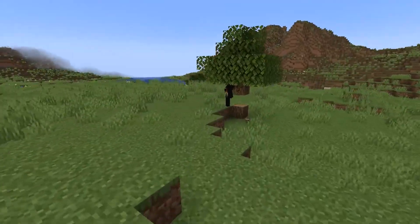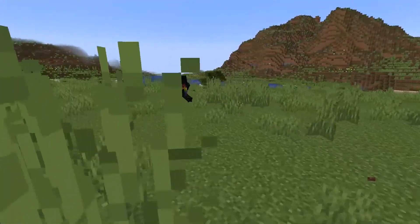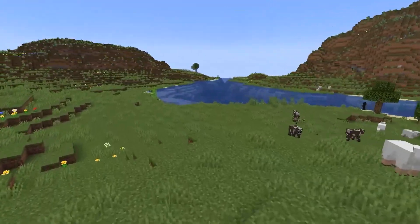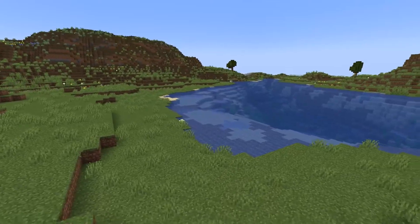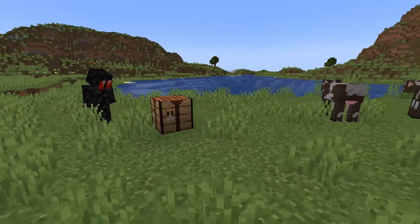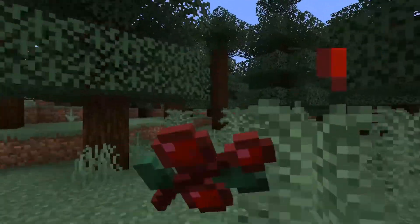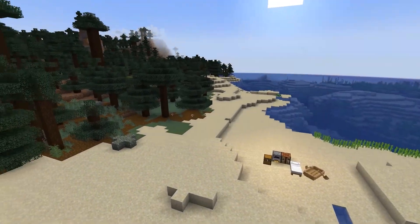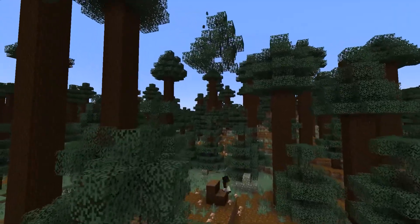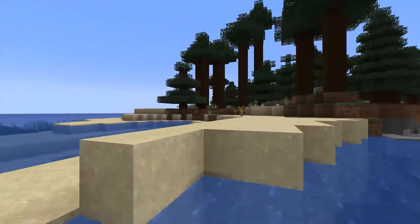Some time later, I decided to give it one more go, and went straight for a tree, some sugar cane, and some food. I went on to find some sweet berries for more food. This time I took a different approach — rather than rushing for full iron and enchanting, I claimed this beach, gathered some supplies from the nearby ravine and forest, planted some sugar cane, and built a starter house.